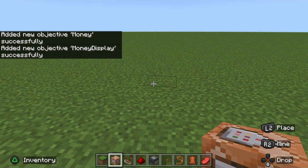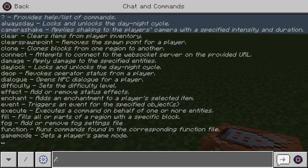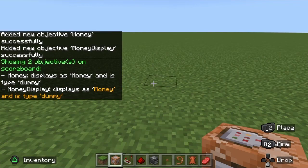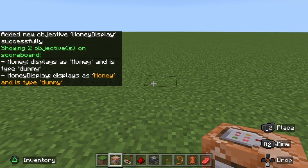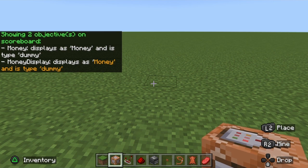Now we've added both objectives. To verify they were added properly, type: scoreboard objectives list. That's going to say 'showing two objectives on the scoreboard' — you have money which is dummy type, and money display which is also dummy type. So money display and money are both active.